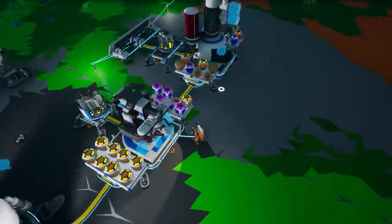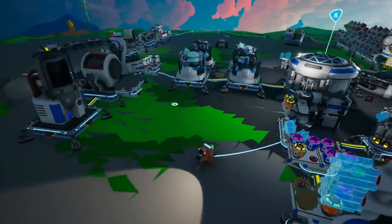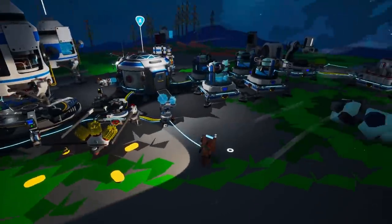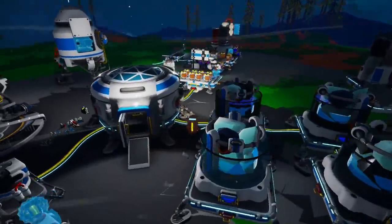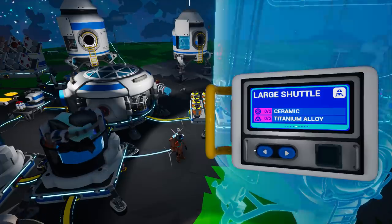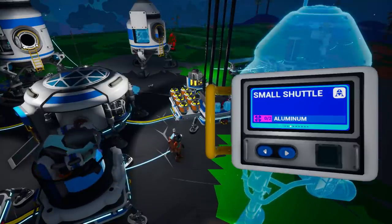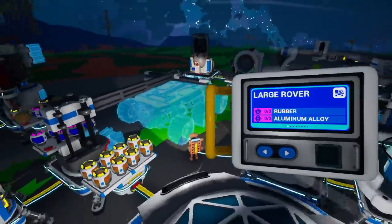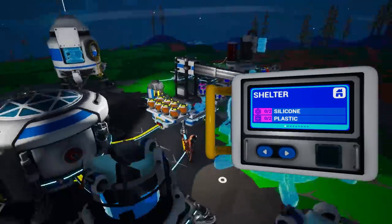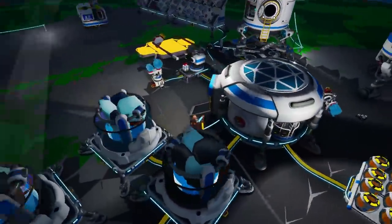I want to make myself some more RTGs — I've got two running here so these things are just running constantly. I want to get a trade platform. The reason I'm getting it is because I want to see what sort of things we can get from it. Oh look at that! We're going to get ceramic and titanium alloy. Large rover — very excited about getting those. Rubber and aluminium alloy, and the shelters with silicone and plastics. We can start setting up some other bases in other areas as well, which is going to be very exciting.